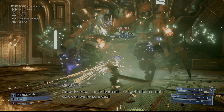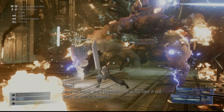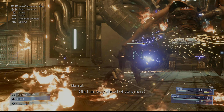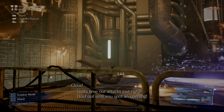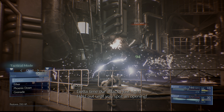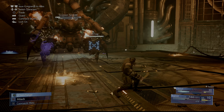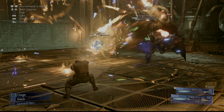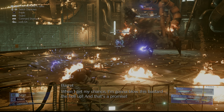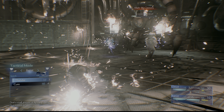At this stage of the fight, it will heal up a little bit and it will expose its weak points, which are its legs. What you want to do here is just focus one leg with both characters. Use your limit breaks, use your abilities, use Thunder — just break one leg, and then you can more or less just destroy the rest of the boss very easily. You only need to take down one leg, and once you do, that's kind of the end of the fight.